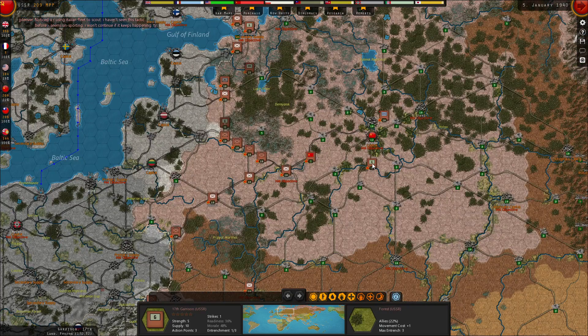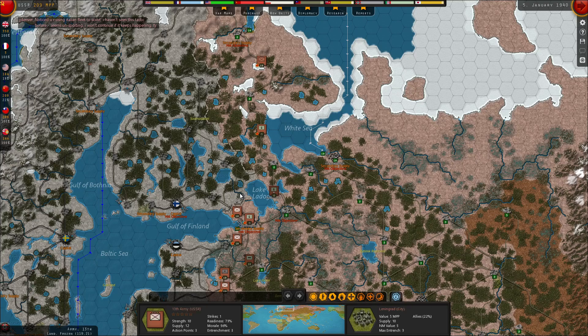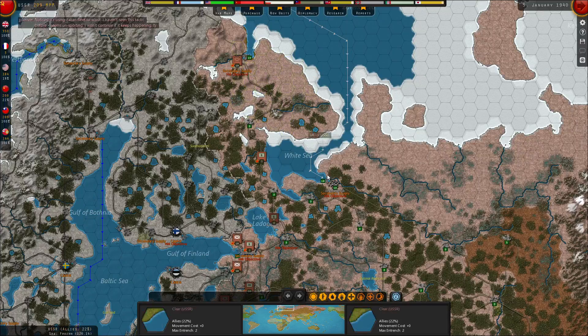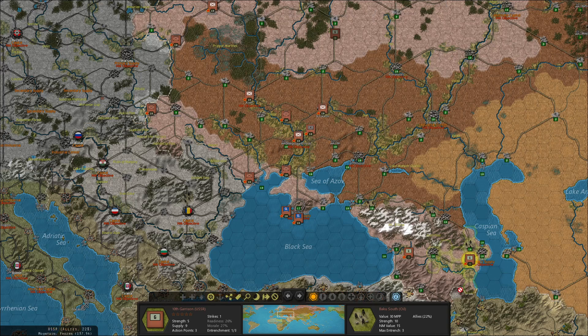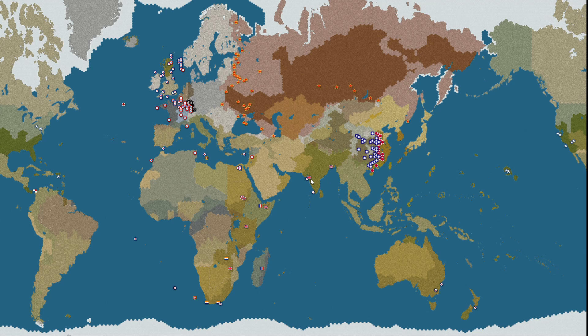It looks like the Soviets are kind of shaping up into the positions I want them to be in. I'm going to put this guy in Murmansk and this guy on the Persian border. This guy can garrison this port, Pody, so that the Germans can't invade there — or it will be tough for them to invade.